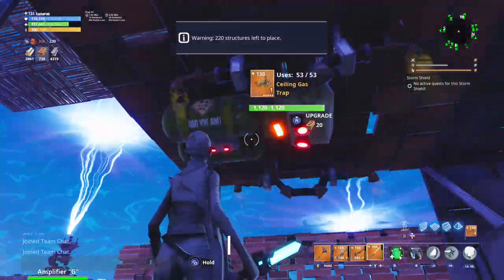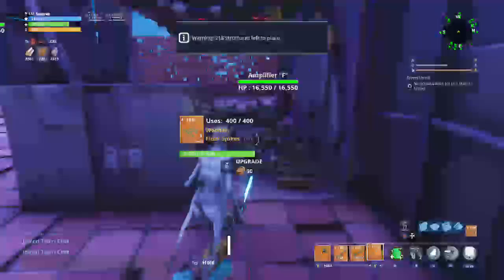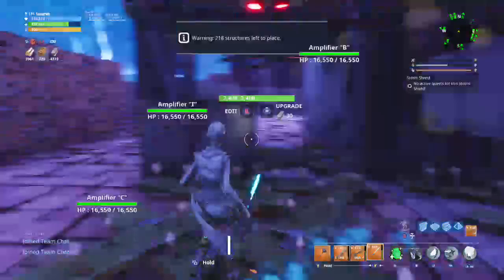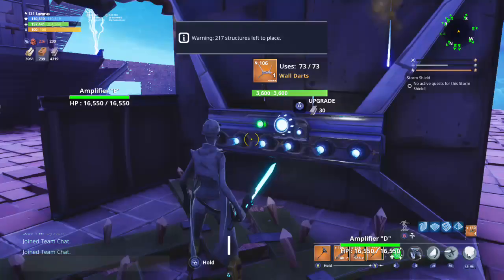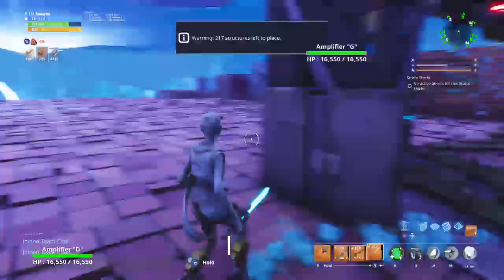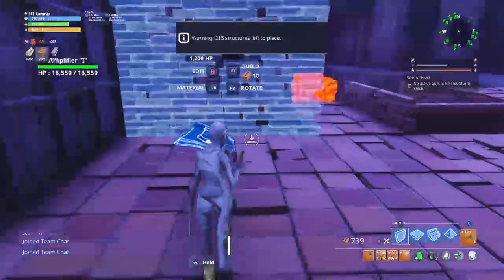When you start the match, if you're in a level 100 zone — say 106 or 82s — just have 82s. If your 82s are Epic perked up with good perks like crit rate and crit damage, then your 82s should be fine versus level 100 husks. So if you start at like an 88 zone or a 94 zone, by all means just throw your 82 gas up there — it'll be fine.